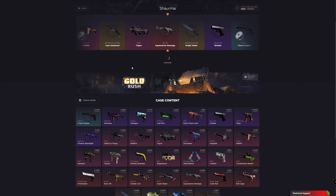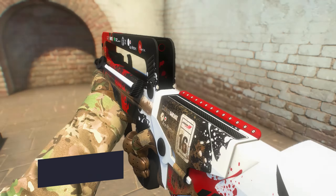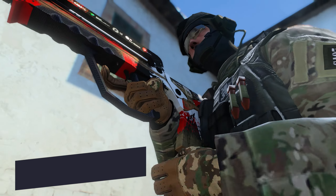Famous roll cage. The pattern includes paint splatters and fragments of geometric pattern, creating the atmosphere of a furious battle with flying shrapnel and streams of blood. This is exactly what this rifle is made for, and it won't let you down.